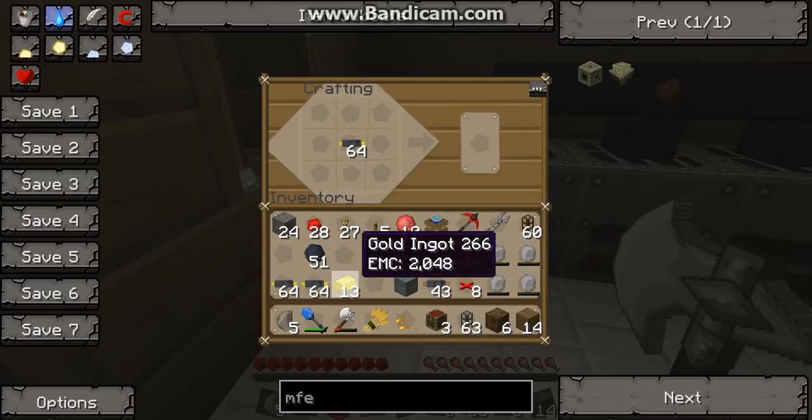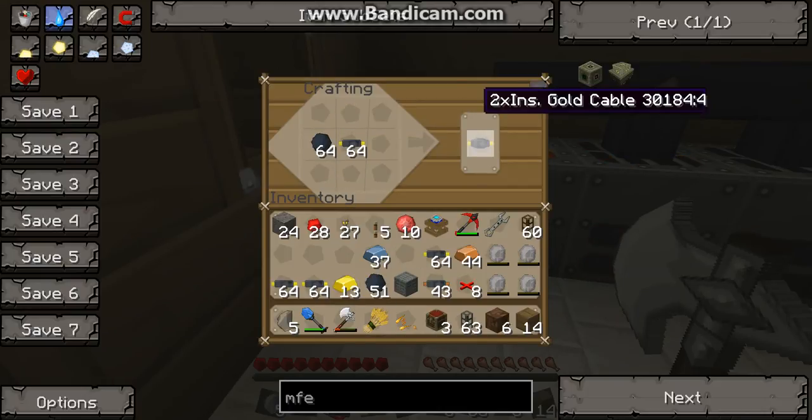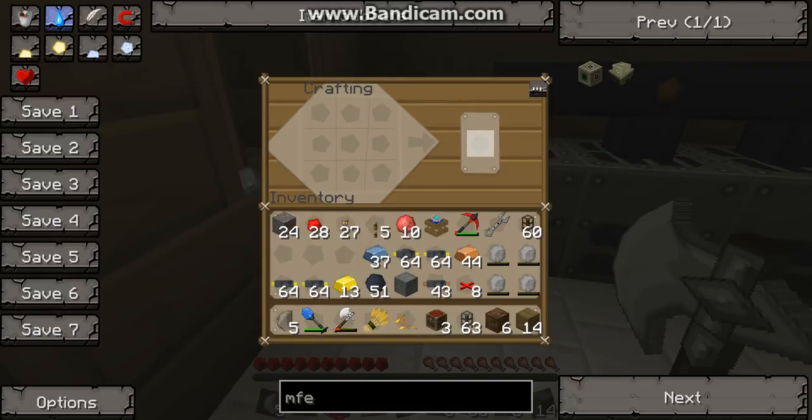Now we've got four stacks. And then put that there again, then put another — put more rubber in there. We're going to use a full stack. And you get double times insulated. So now we've got double insulated and normal insulated.